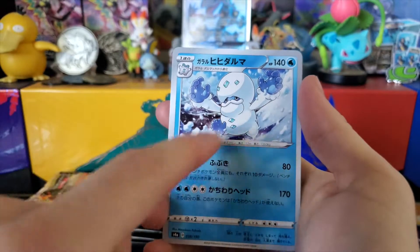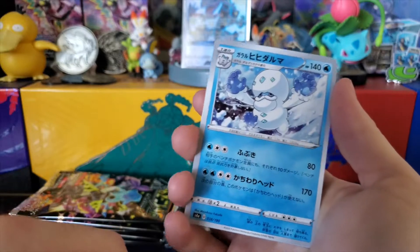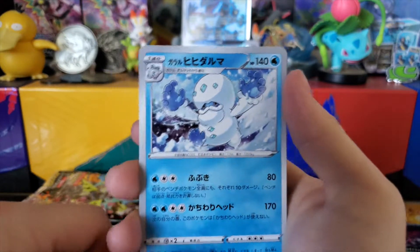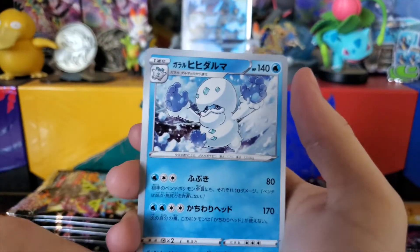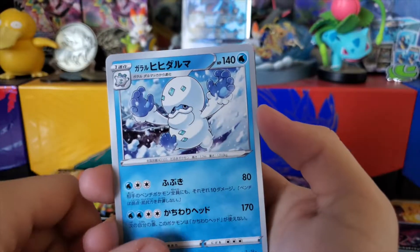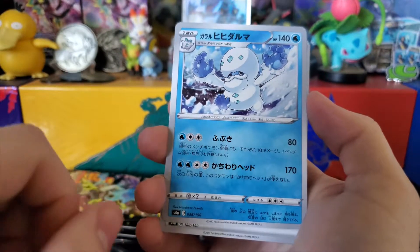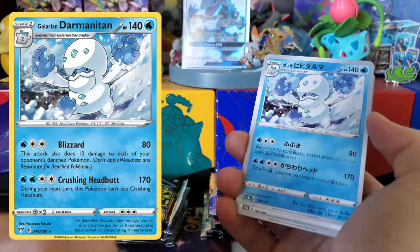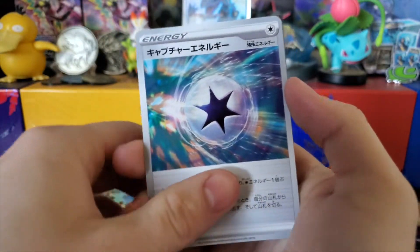Galarian Darmanitan — I have a friend that bought the deck that came out with this card, and it just takes out so many of my decks. The deck comes with the Kingdra that has Revenge Blast on it. This card by itself is also really good — four for 170, not the greatest, but the abilities on it are crazy. And here's a Capture Energy.